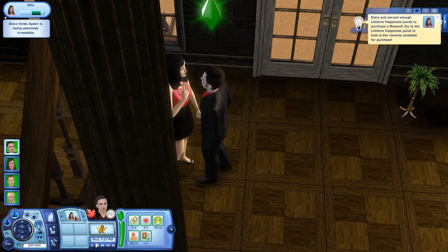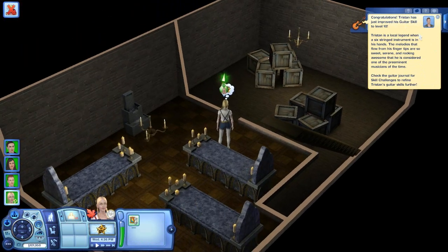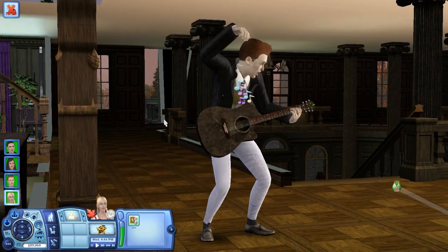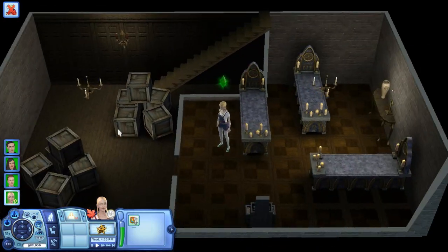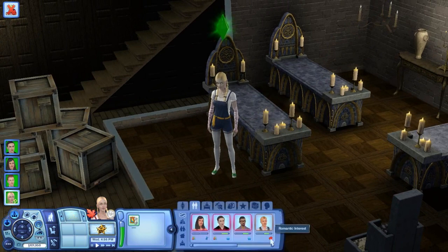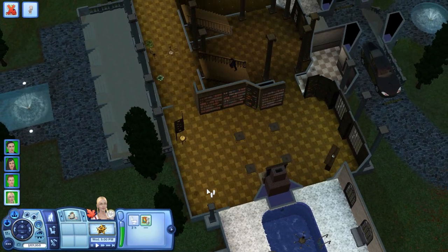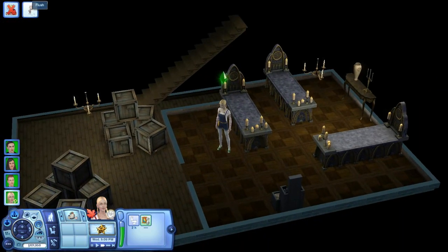She has a couple of days to settle into the new house. They're feeling extremely irresistible. The son in the household just reached guitar level 10 — awesome, he might become a rock star. Dana is down in the lair, and there's another Sim with a crush on her fiancé — that's about to be a problem. Let's head upstairs to the restroom.